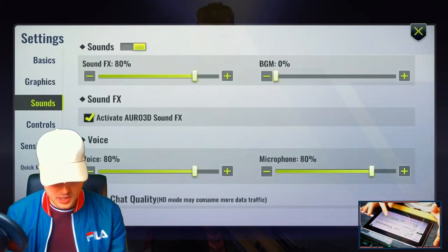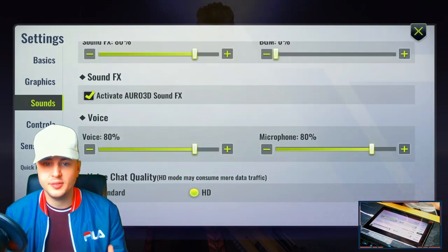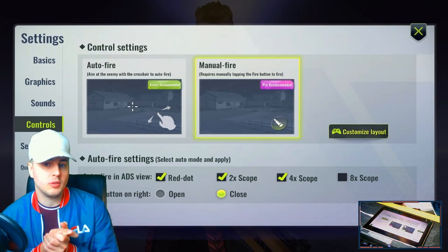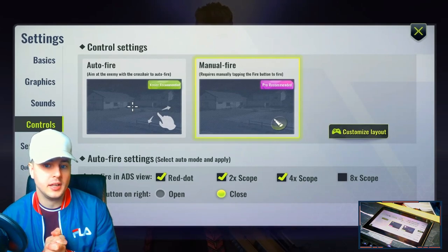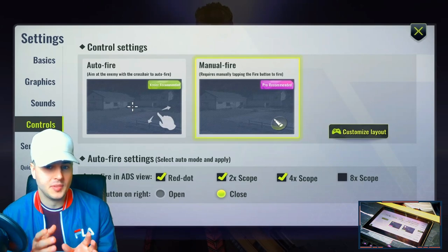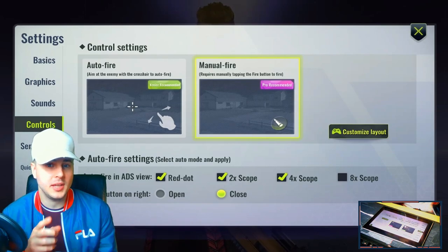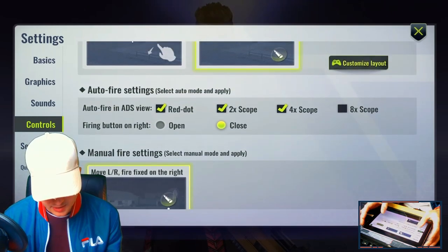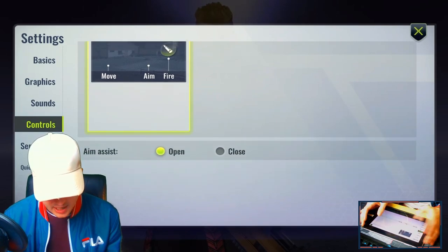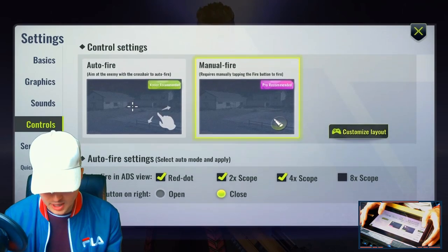For sounds, I have my BGM off — you don't really need that, you can figure that out yourselves. For control settings: the game recommends auto fire when you first do the tutorial, but auto fire is for novices — it's labelled 'novice recommended' and I would not recommend using it if you want to be good. Pressing and holding a button is better. In auto fire settings for ADS view, I have all scopes ticked apart from the 8x scope. Aim assist is on, which does help if you're not using auto fire.